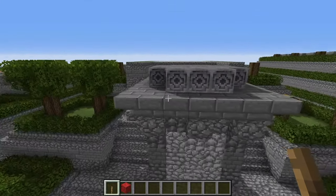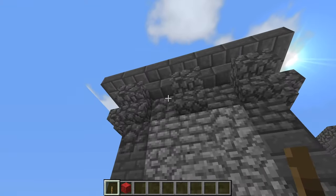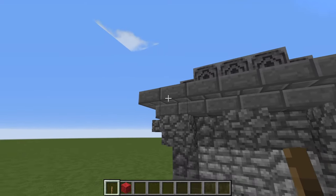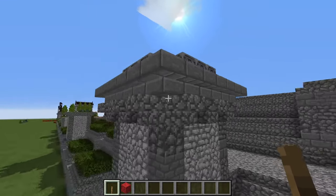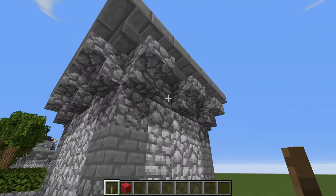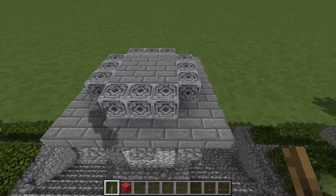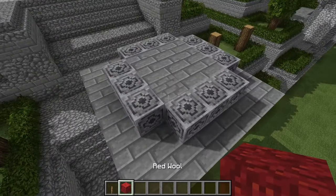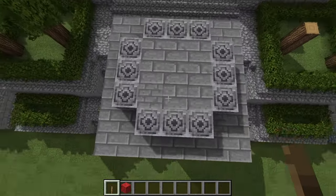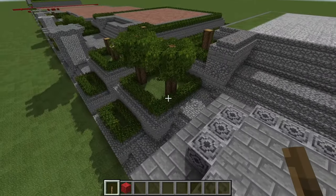For the statue podium, on top of the upside-down cobblestone stairs put upside-down stone brick stairs and a solid upside-down ledge all the way around the base of the statue. On top of that, lay out the chiseled stone bricks according to this pattern for the foundation of the soldier statue.